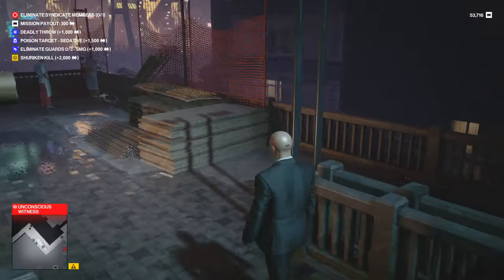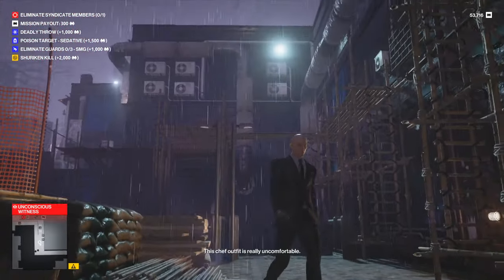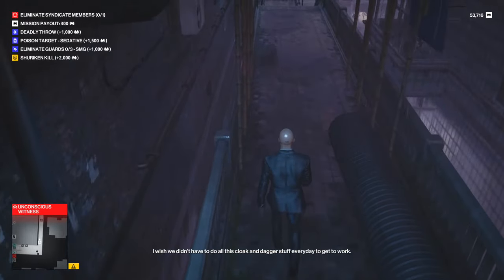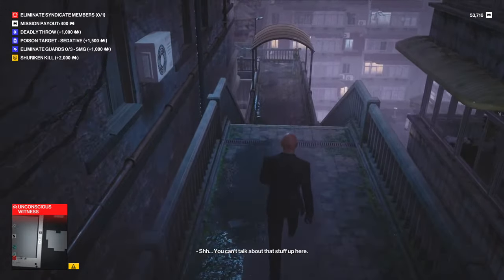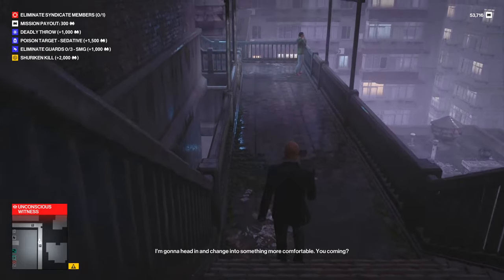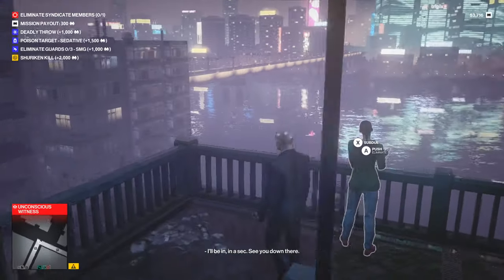Now there are two other safes in Hitman Freelancer — one in Mendoza and one in Santa Fortuna. These are special safes which have extra mercers in them. If you're interested in knowing how to crack those I have guides up for either; I'll link them down below. I hope this video did help you and until next time, take care and see you.